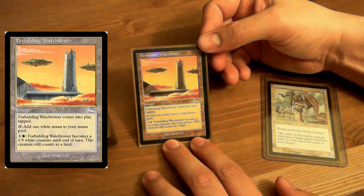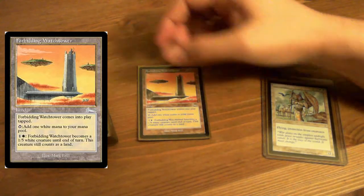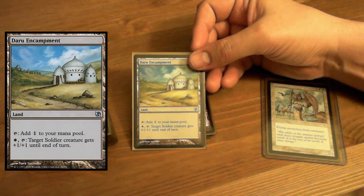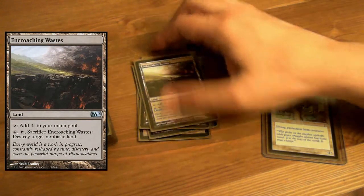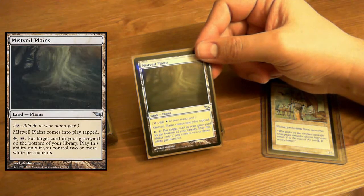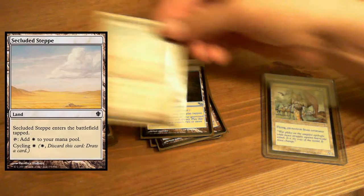Land. Forbidding Watchtower — comes into play tapped, you can add a white mana, or you can turn it into a 1/5 white creature. Drifting Meadow — cycling two. Daru Encampment — target Soldier gets +1/+1 until end of turn. Encroaching Wastes — destroy target non-basic land. Maze of Ith. Misthaven Plains — put target card from your graveyard on the bottom of your library. That's a very cool card. Secluded Steppe — cycling.